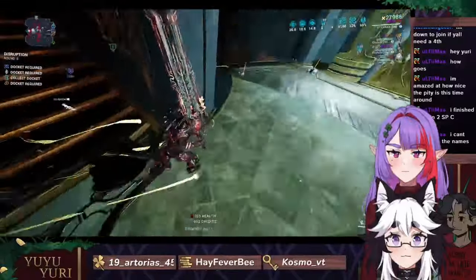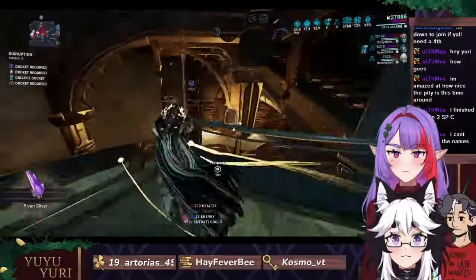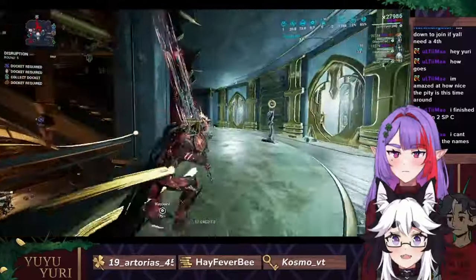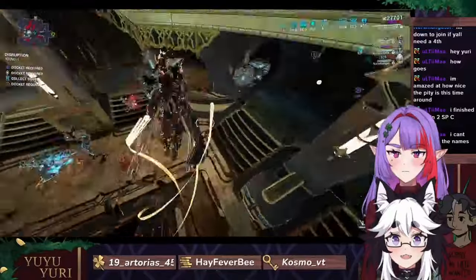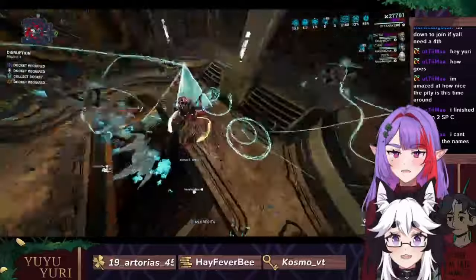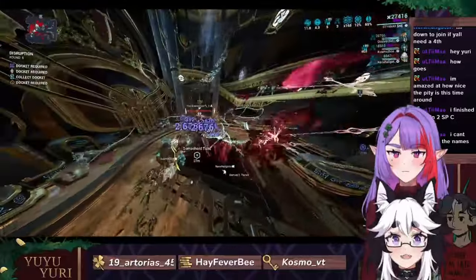I haven't had to scan a somacord in forever. There's a somacord down there. I don't have a scanner, so — behold my scanner. I am a scanner against Dante. Where's the somacord? Down the bottom.